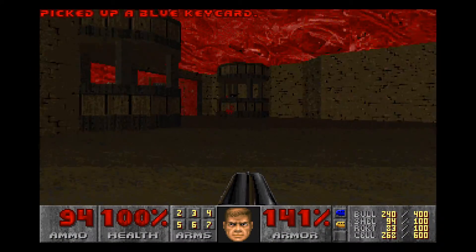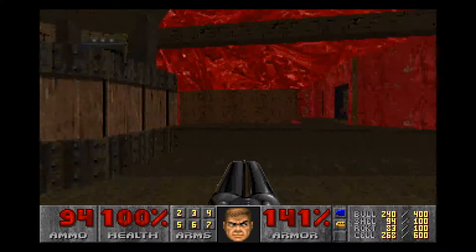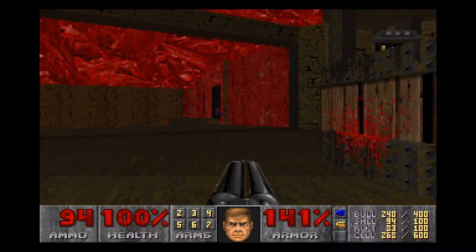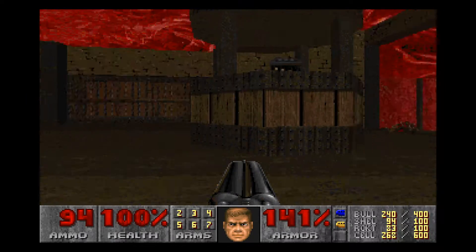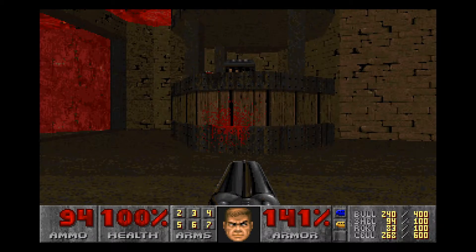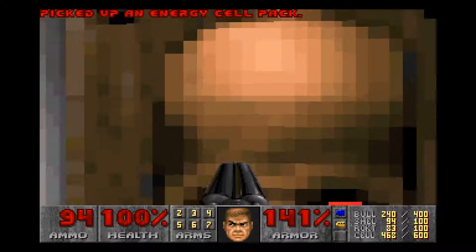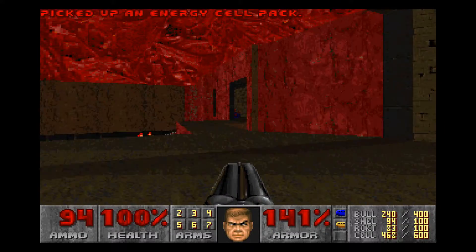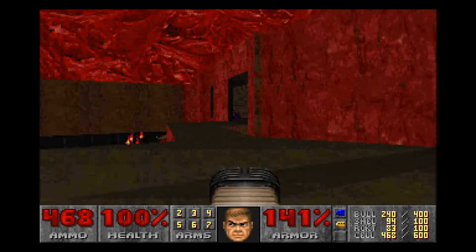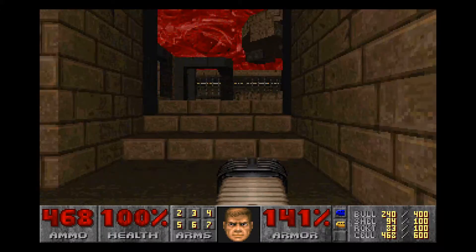But nothing seems to have happened, and I'm pleasantly surprised about that. I'm also pleasantly surprised to see some plasma ammo here. I imagine this blood splatter is going to be involved in getting it — blood splatter here, coincidence? I think not. There's a switch, and it has lowered something, which means we've likely unleashed some enemies upon ourselves, and that is not a good thing.